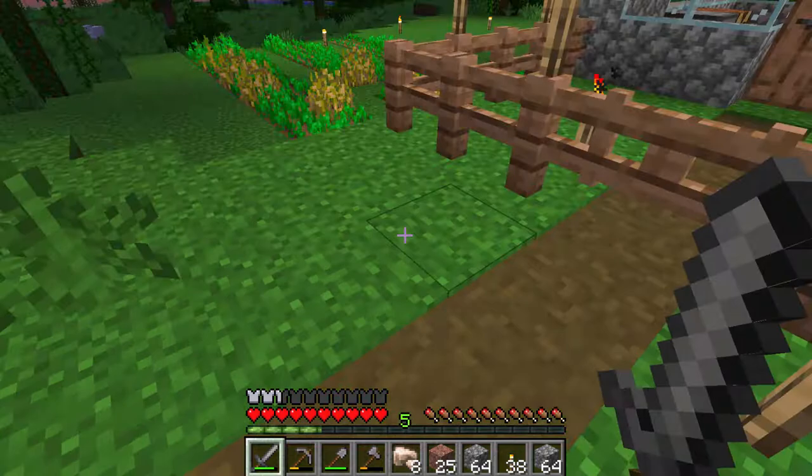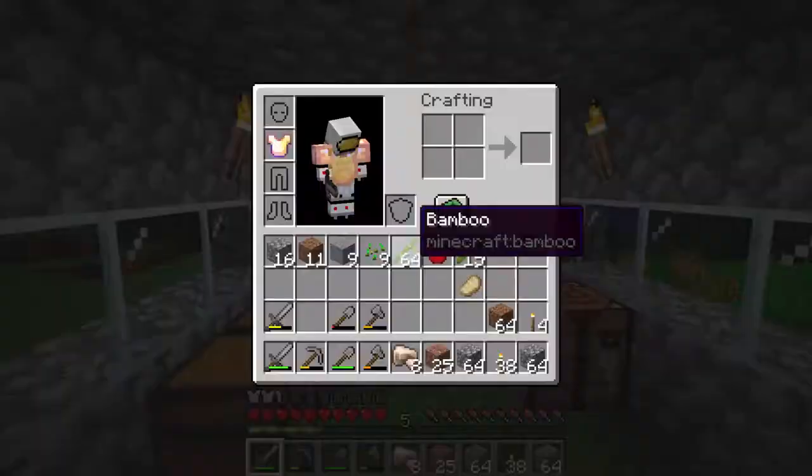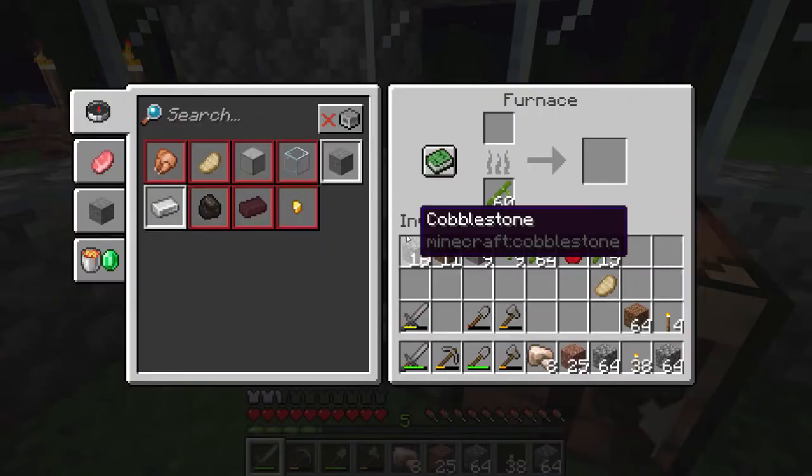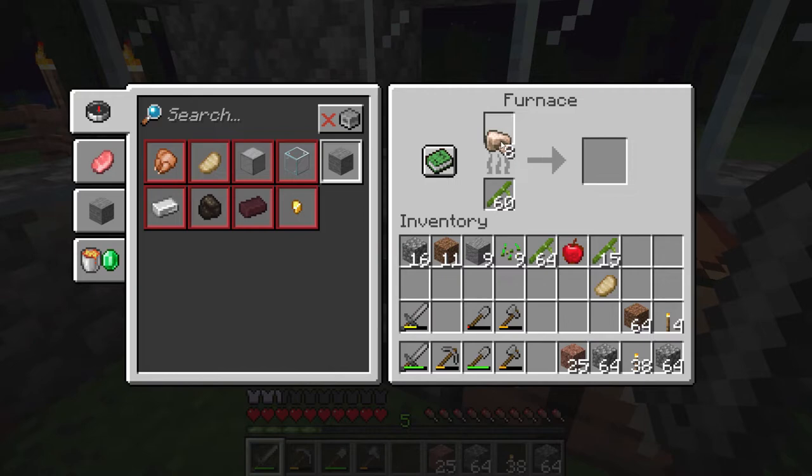Let's see what we've got. We'll toss all of that iron ore into the furnace over here and begin smelting that into iron ingots. Once we have our iron ingots, we can then decide what we want to do with that. I already have bamboo in there as fuel. We'll let that smelt overnight, and then tomorrow we'll take a look at that and see what we've got and decide how we want to use that. I'll see you next time.